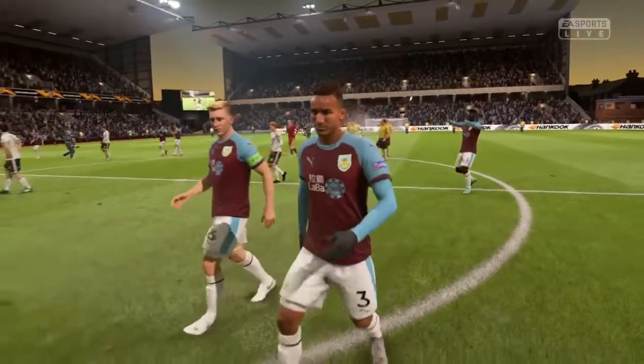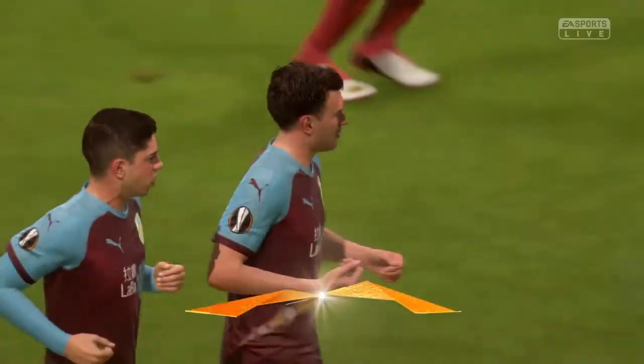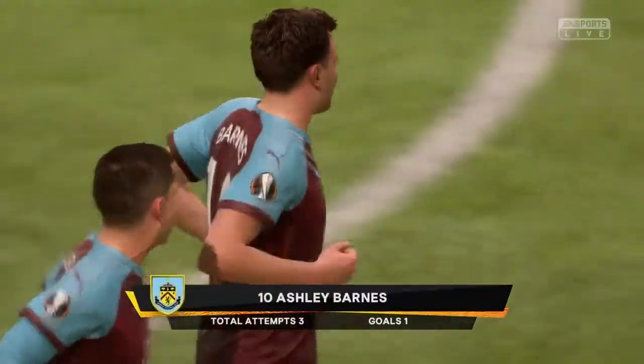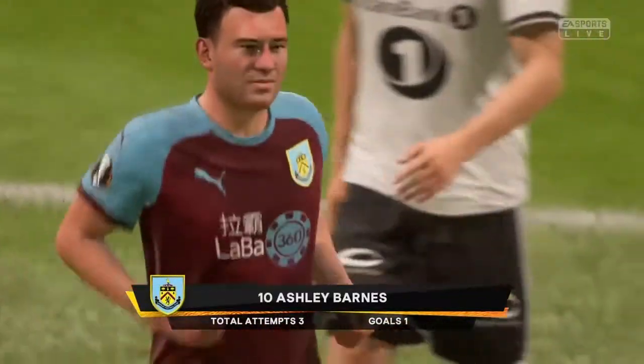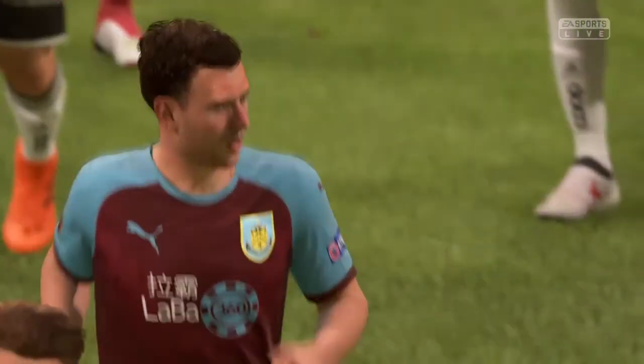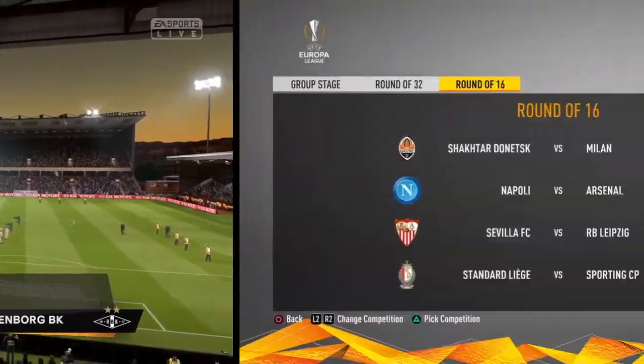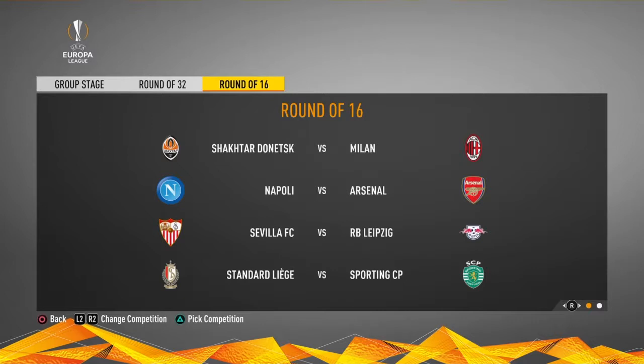4-0 aggregate winners over two legs in this last 32 encounter against Norwegian side Rosenberg. Burnley made hard work of it but two quickfire goals from Jack Cork and then Ashley Barnes have seen them over the line. Burnley through to the last 16 in the Europa League - 2-0 on the night and 4-0 on aggregate. Well done to the Clarets, a fantastic performance and well deserved 4-0 winners over Rosenberg.